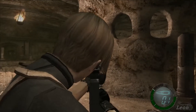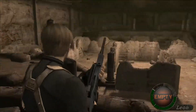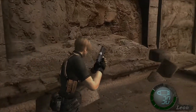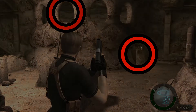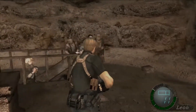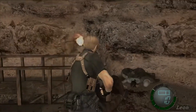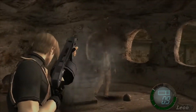Something cool about the chainsaw Ganado is that they can't climb over the ledge to get outside, so unless they go through the door, you could actually get a free shot on the one upstairs. You could either climb the ladder or rush in through the door — it doesn't really matter. The great thing about this area is that none of the enemies are carrying the key; it's actually sitting on a stone table. This means that you get 10,000 pesetas each from both of the chainsaw Ganados.